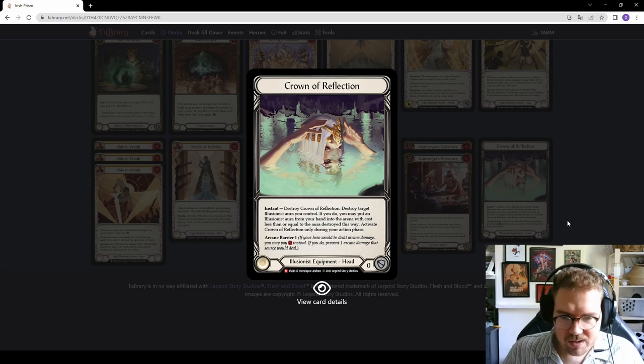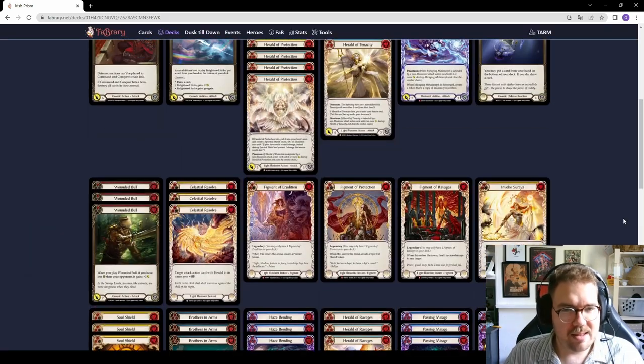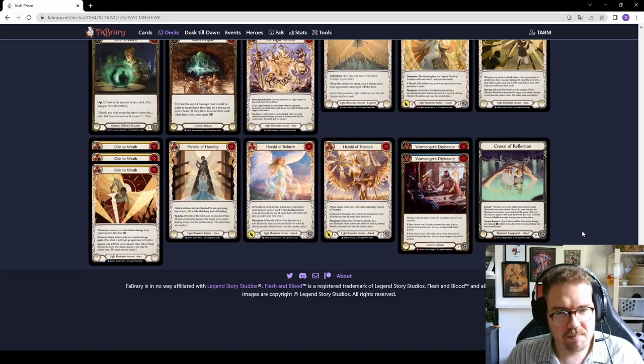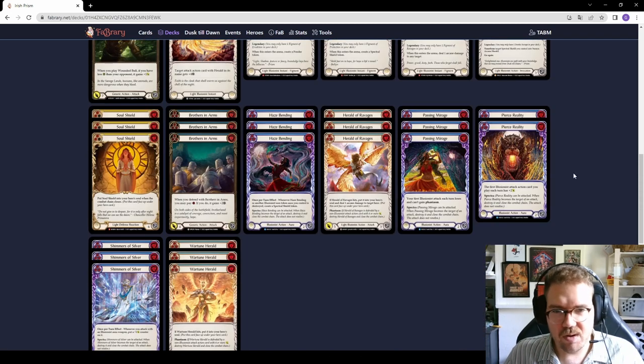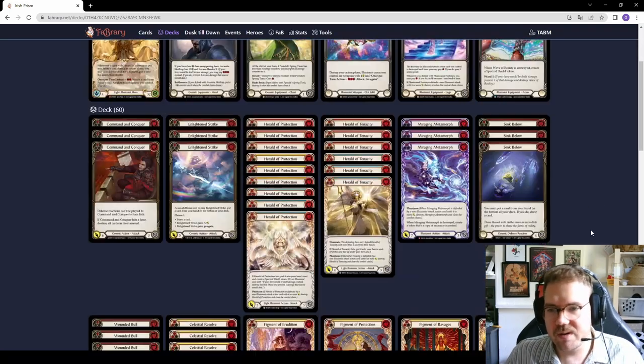For the sideboard equipment: Crown of Reflection lets you cycle one aura for another aura of equal or lesser cost. It's mainly there for the Arcane Barrier 1 against Runeblades. I haven't played against wizards yet, but wizards generally don't interact with auras and have a clean damage rate. Icelander will probably do four or five arcane, seven at best, so their clock is slow — you can build auras, generate spectral shields, and beat them down before arcane damage really stacks up. You could also run Arcanite Skullcap against Icelander for Arcane Barrier 3.